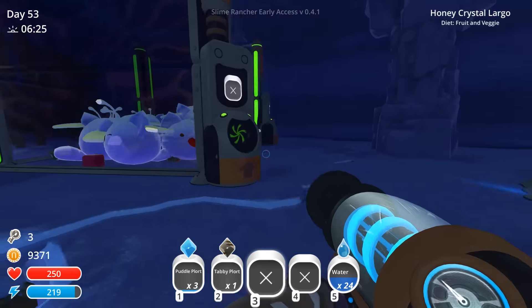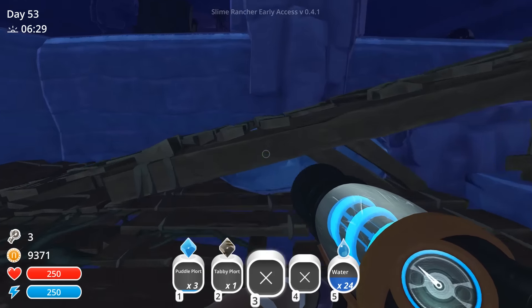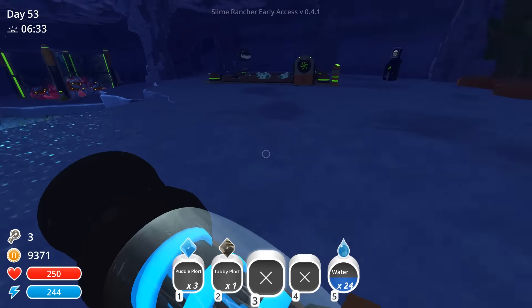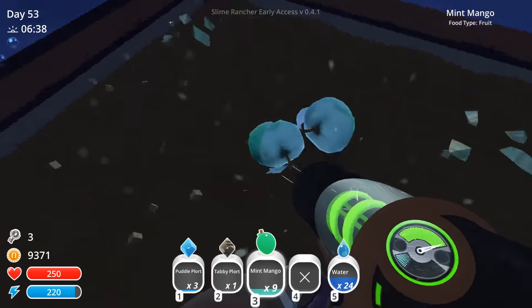Over in our grotto we have hunter pink kitties. I haven't been feeding them too much lately so there are still some pink ones in there - I just need to get them some food. I also have some crystal honeys and some phosphor kitties in here. My trees are gone though, so I'm going to have to sort of work on that. That's unfortunate.